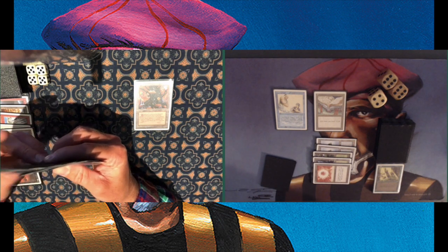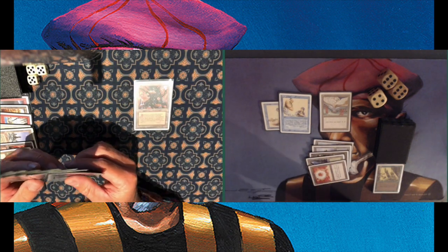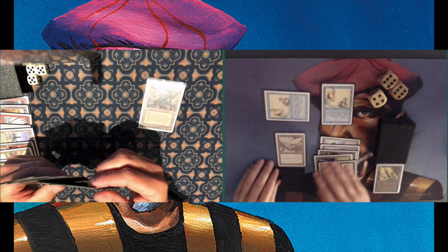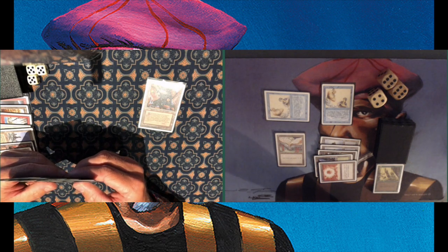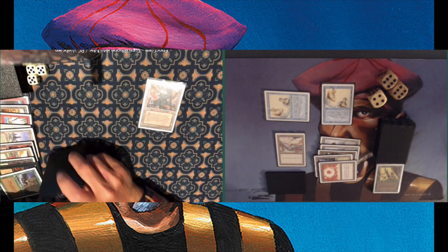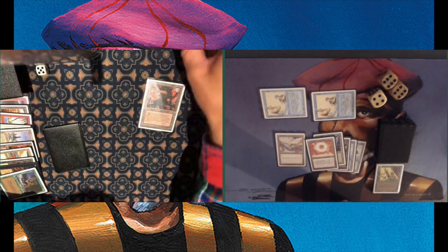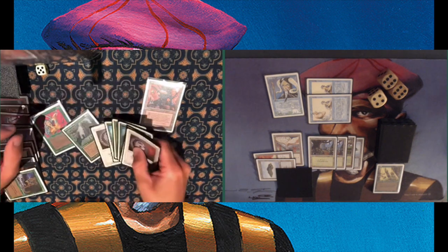Michael has to find land and a solution to deal with the Mahamoti Djinn while also facing the Jayemdae Tome. He has to discard his Howl from Beyond. Then another Mahamoti Djinn appears — 10 damage on the board, he's on 15. I think this is game. His only out would be a Plains and another Balance, but Balance is restricted to one copy in Swedish Old School Magic. He needs a white source and Swords to take care of at least one Mahamoti, but he's not finding anything and is forced to discard. Smashing him for 10 — that's game.